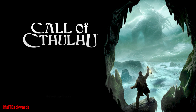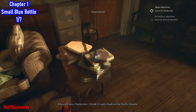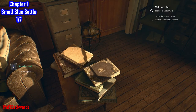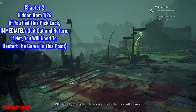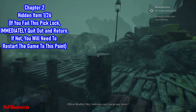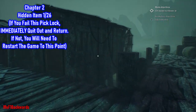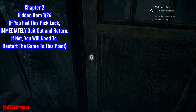The first collectible we can find is the first small blue pill bottle in Chapter 1. In-game: 'I wonder why I still take these things.' NPC: 'Now please, move back. Let the police do their work.' NPC: 'Hey Sullivan, can't you go any faster?'